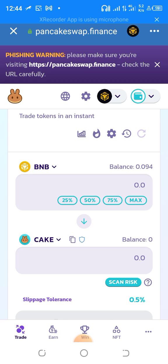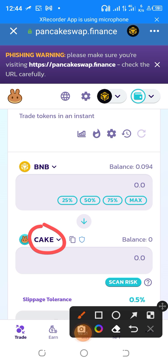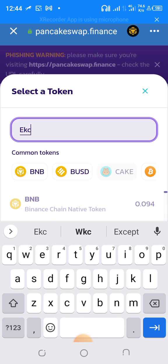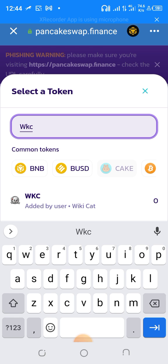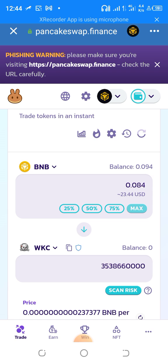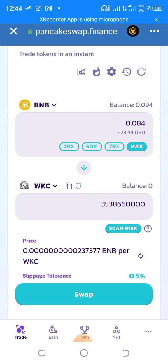I have 0.09 BNB. Now I want to put in Wiki Cards, so I click on the token selector and type 'WKC' — that's Wiki Cards. WKC will pop up and you'll see Wiki Cards there. Select it. Now choose how much you want to put in. I want to use Max, which is 100 percent — about $23 worth of Wiki Cards.